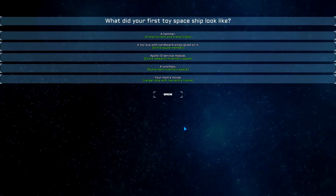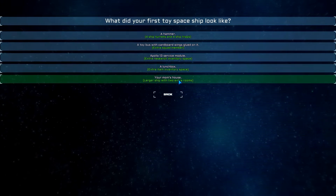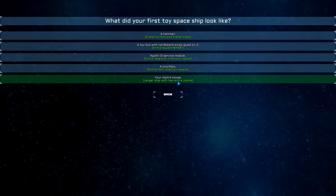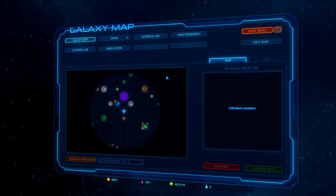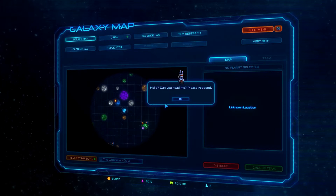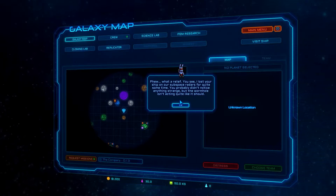What did your first space toy look like? A hammer, a toy bus with cardboard wings glued on it, Apollo 13 service module, a lunchbox, or your mom's house. We're going with a hammer — four ship turrets and four ship traps. And here we are on the real screen.